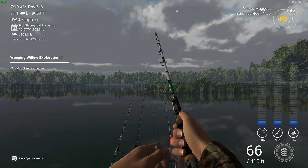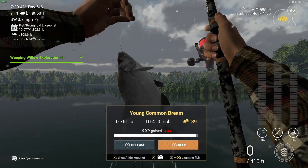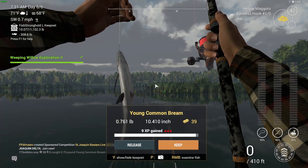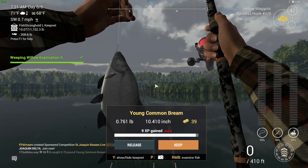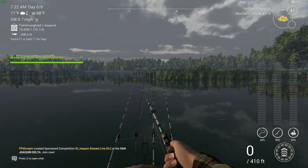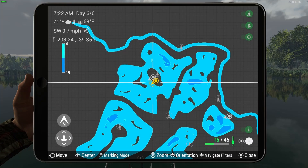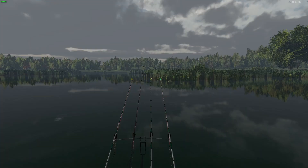We caught the common bream on yellow maggots — I had to move location again. There we go, a young common bream. I'll show you whereabouts we are on the map. Whilst doing some of these explorations you do have to move around sometimes — I spent many hours trying to fish other places, skipped a few days forward, and this was the only other location where I had to come. Exploration 2 is now complete! Four thousand cash, one gold coin, and some carp hooks. I caught it really fast here — literally got set up and we had one on already.